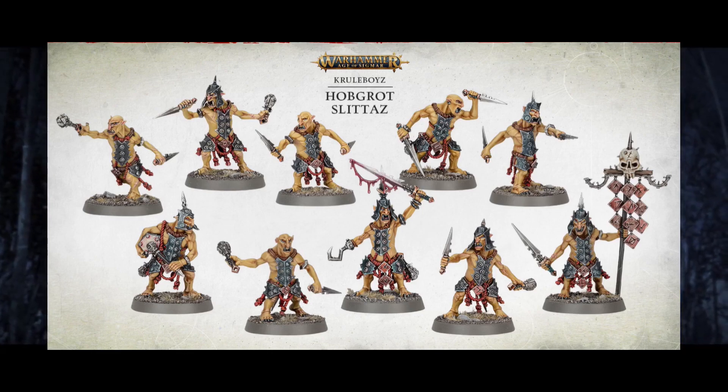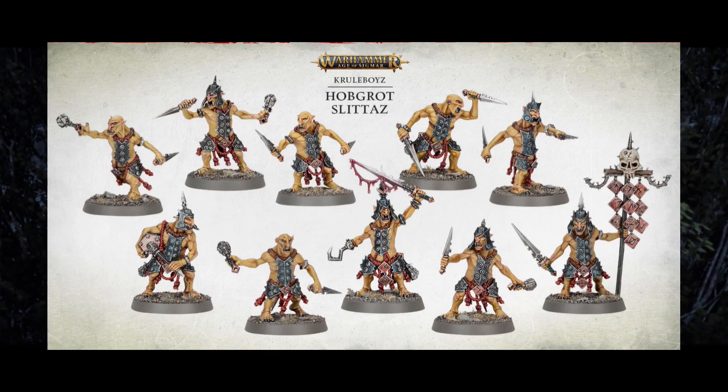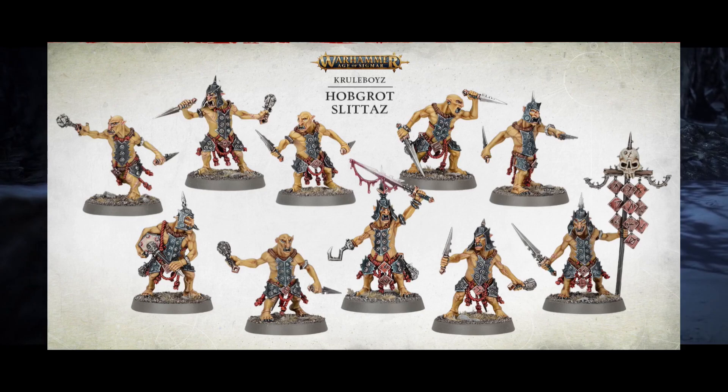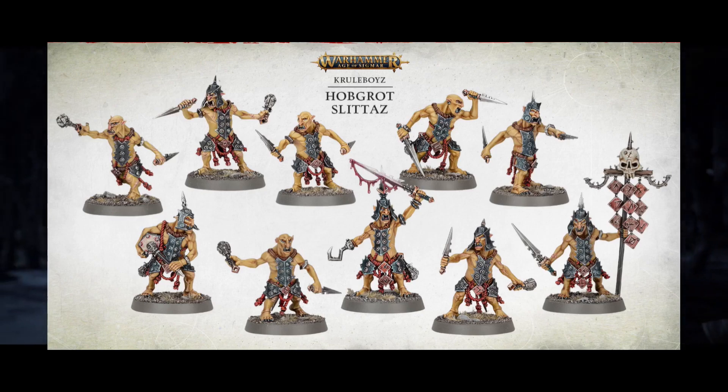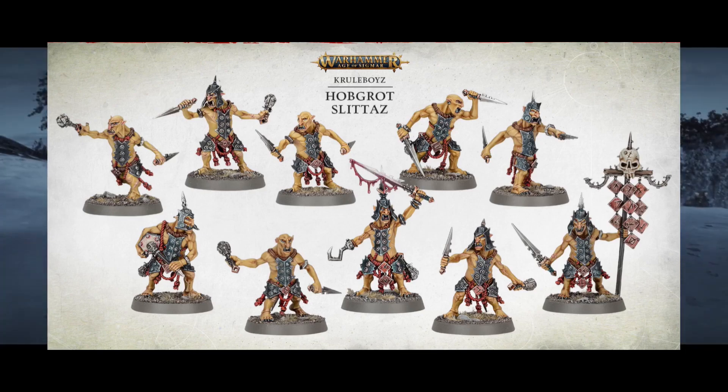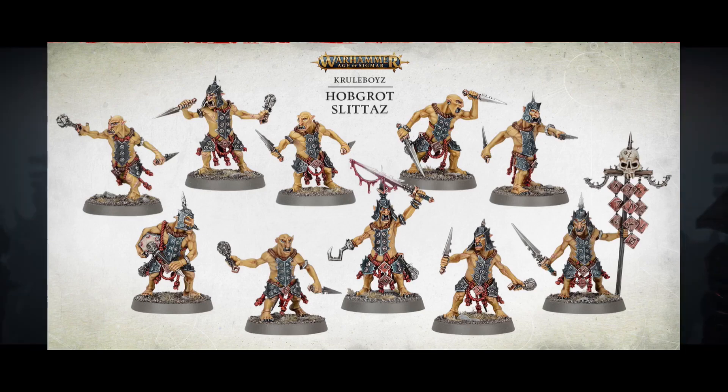What you're seeing on screen right now are Hobgrot Slitters. They look like Hobgoblins, and the name very much suggests so. Not only that, but Games Workshop were directly referencing Hobgoblins when mentioning these units, which means that Hobgoblins are finally making their way to Age of Sigmar with a new name.